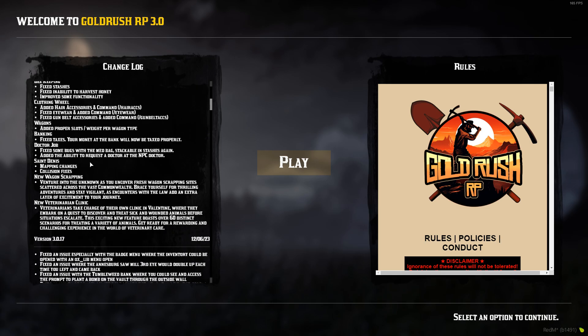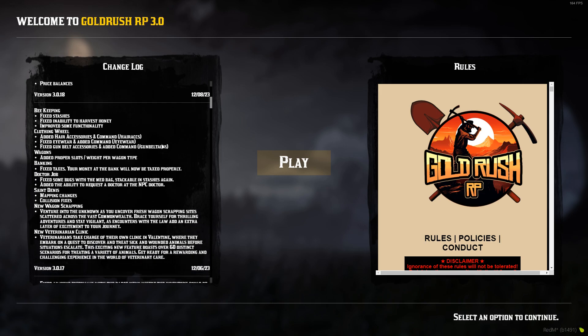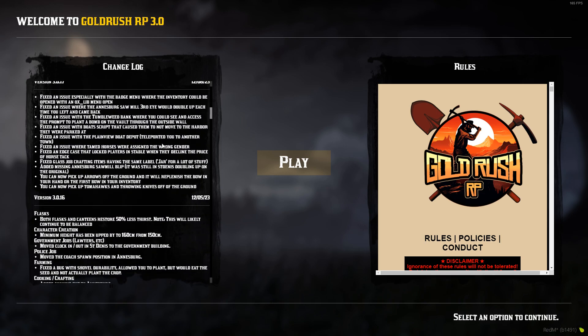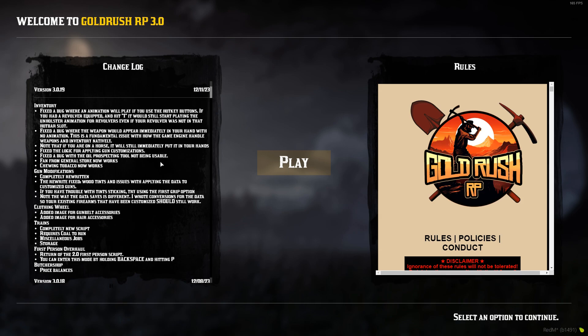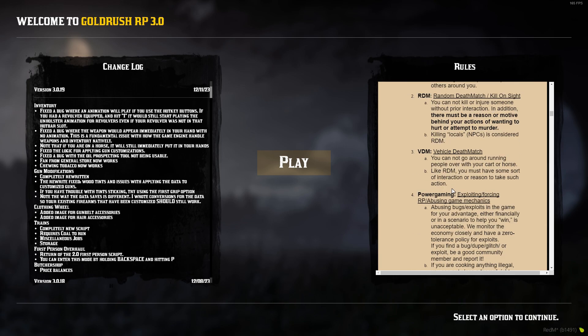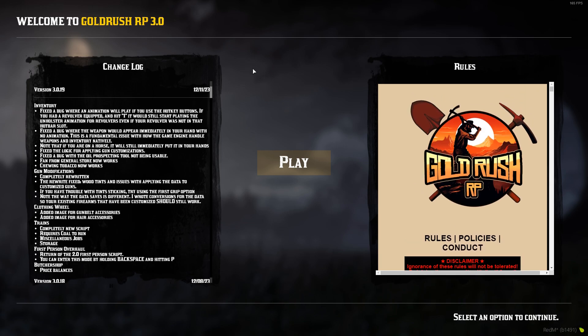If you want to check out the full list of all the change logs, you can join their Discord, or if you're in-game there's now a nice convenient thing on the left-hand side before you start playing that gives you a lot of the recent change logs, which is a really nice feature. The rules are also on the main menu, so it's very clean and nice to have all this stuff in here. Without further ado, let's get right into it.